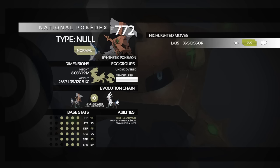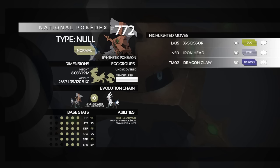For level-up moves, at level 35 it gets X-Scissor, a Bug-type move with 80 base power — decent coverage. Then at level 50 it gets Iron Head, a very good move to have for coverage against Fairy types and Rock types that might otherwise wall you. For TMs, TM02 Dragon Claw is available — not the most common choice since it only hits Dragon types super effectively, but it's an option.